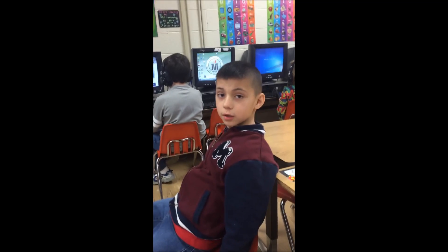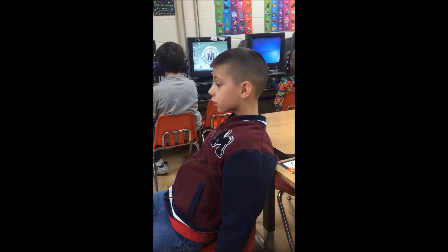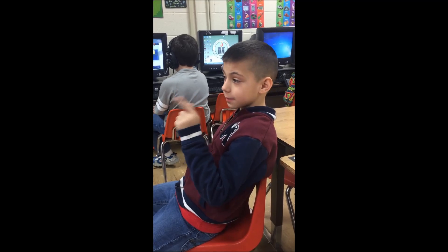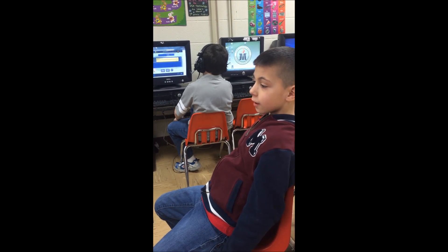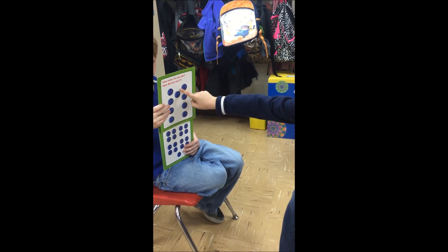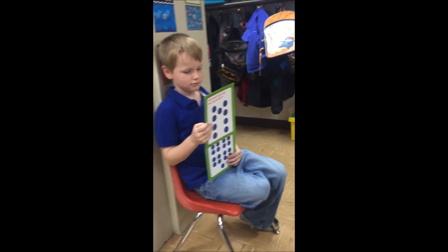And what do you do when you flash them? Xander's going to flash it to you and then what are you supposed to do? You're supposed to guess. If that was nine, it has to be nine. You think it's nine? What makes you think it's nine? Because it has one, two, three, four — four and one, and it has nine. That's nine. Four and four and one — what kind of strategy is that? Double plus one. Yeah, it's a double plus one strategy. Good job, Xander.